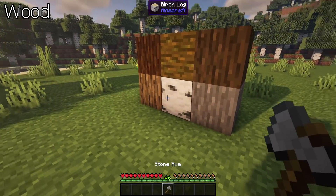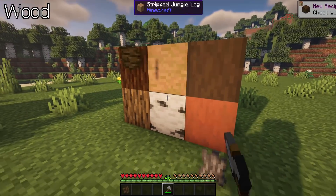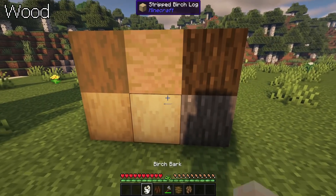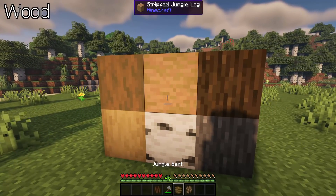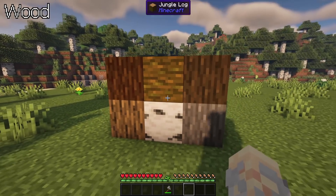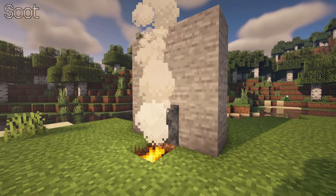Wood. Log stripping is a very useful way to decorate your structures, but sometimes it can just happen by mistake. Immersive Weathering solves this issue as you will get the bark back when stripping logs. Thus reapplying is possible, and the bark can also be used for paper crafting.